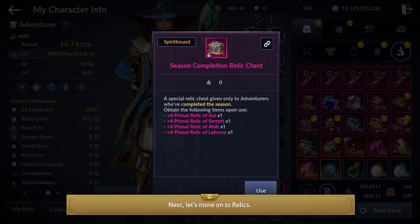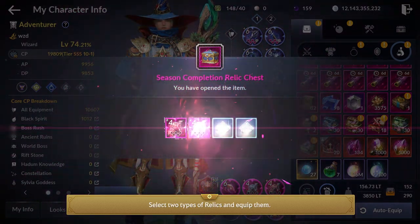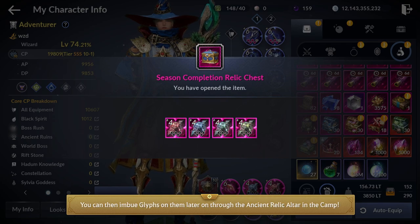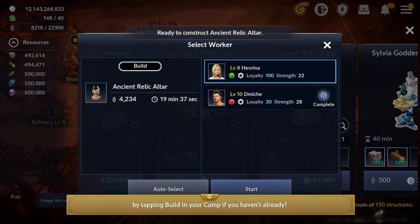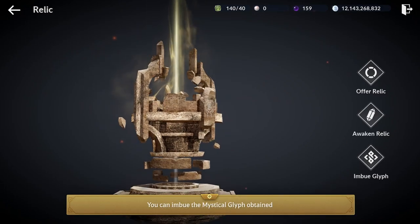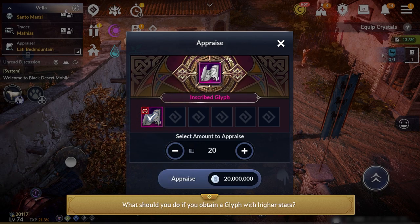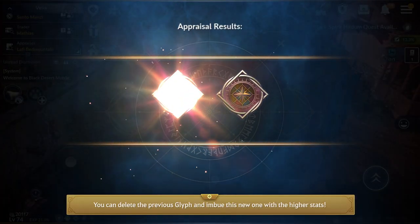Next, let's move on to Relics. You'll obtain 4 types of plus 4 Primal Relics from the Season Completion Relic Chest. Select 2 types of Relics and equip them; we also suggest equipping the other 2 Relics on other characters in your family. You can then imbue glyphs on them later on through the Ancient Relic Altar in the camp. Build an Ancient Relic Altar by tapping Build in your camp if you haven't already. You can imbue the Mystical Glyph obtained from the Season Completion Gift Chest, and unknown glyphs obtained later can be appraised through the Praise Lane Town. If you obtain a glyph with higher stats, you can delete the previous glyph and imbue the new one.